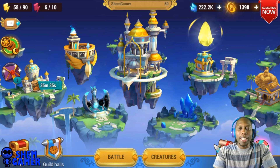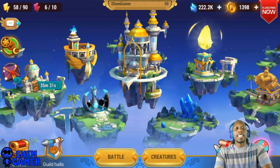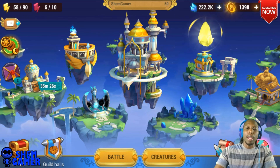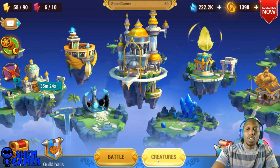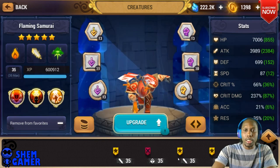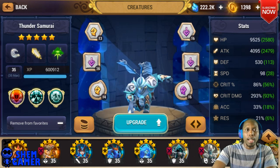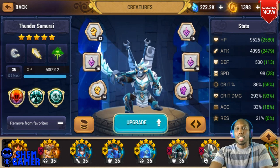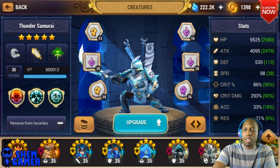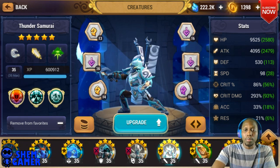Hey guys, what's going on? It's your boy Shep Gamer and I'm back with some more Might and Magic Elemental Guardians. Today I want to show y'all how to glyph your attackers for one-shot damage. I'm gonna go over one that I built that I put a lot of time into and I still could improve. It's my thunder samurai, one of the best attackers in the game. You could do this with an array of different attackers — I just chose this one.